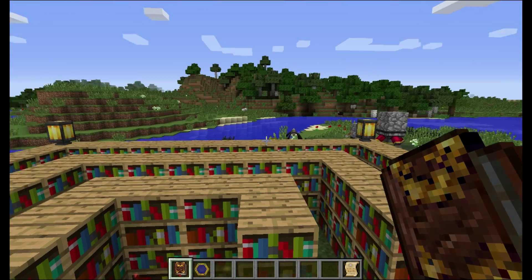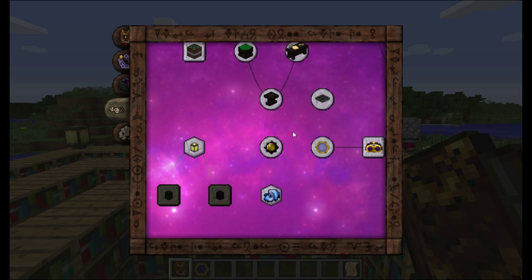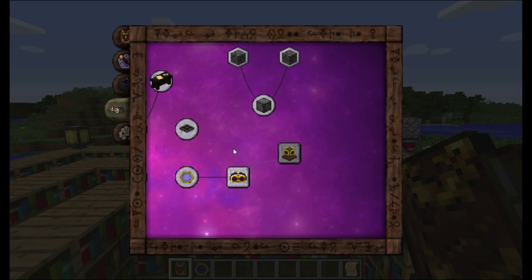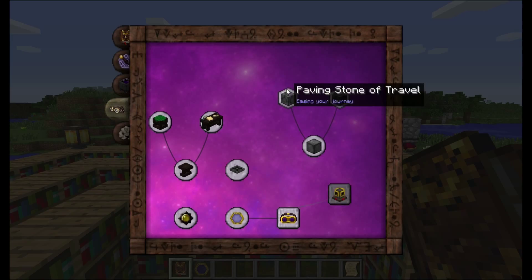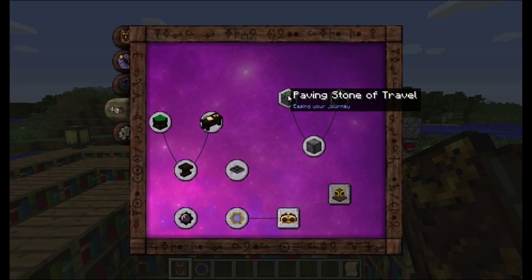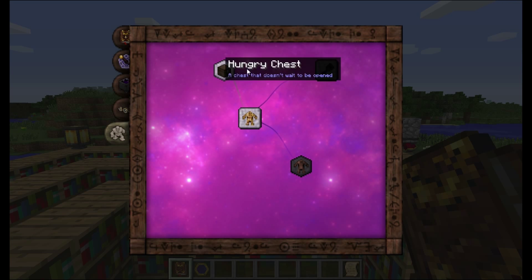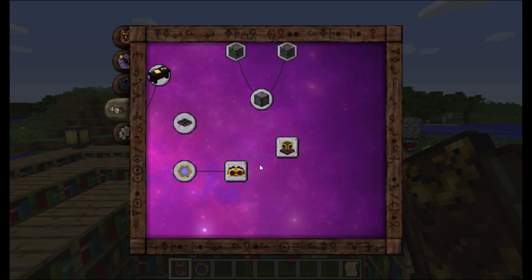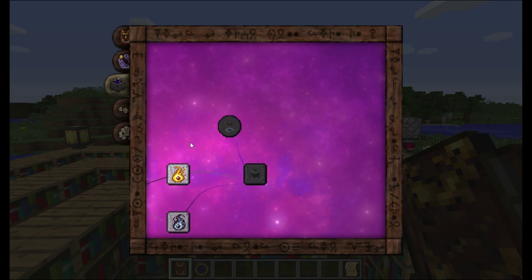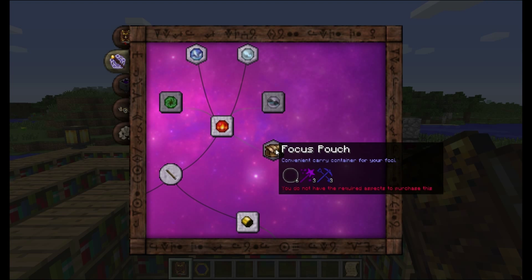The way that you get research now has changed a little bit. So this is the research table - if you see something blinking like that, you can research it. If you see something that's kind of hexed off like this, you can go ahead and click it and get all the research for it done automatically. I know I've got one in here somewhere. Yeah, here's the one.